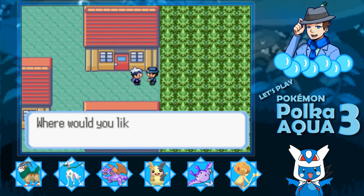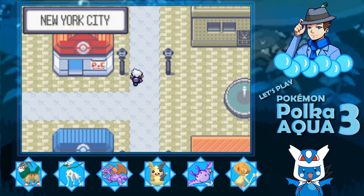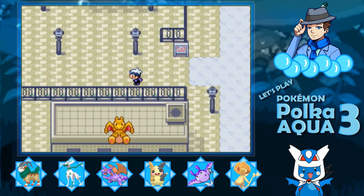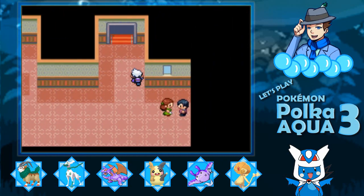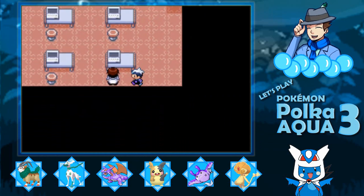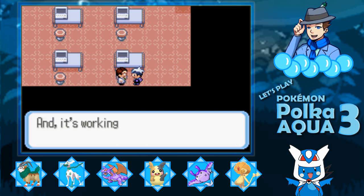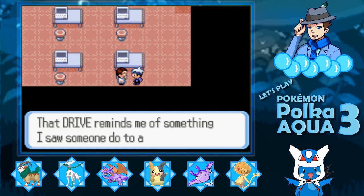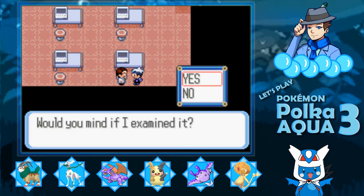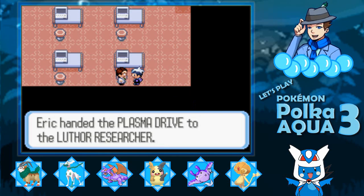At this point I'm actually going to head to New York City. Here, we are able to go to this fine man. He says, 'I've been trying to develop a device that resurrects Pokemon from fossils, and it's working. Wait — that drive you have there reminds me of something I saw someone do to a fossil. Would you mind if I examined it?' Sure. Excellent, let's do this right away. So with that, we handed the Plasma Drive to the Luthor Researcher.